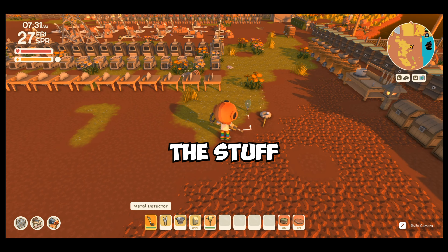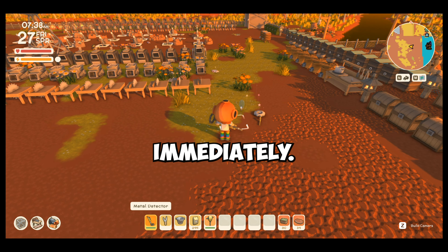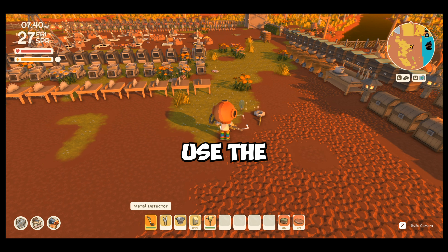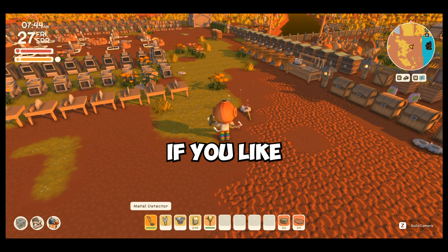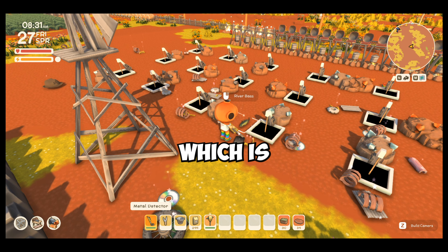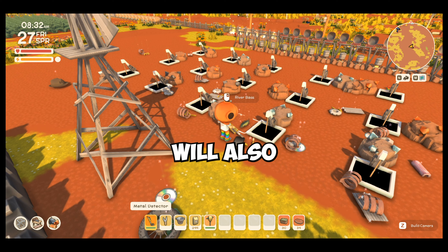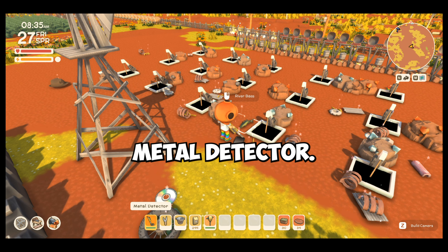So you can see that all the stuff — the treasures — have shown onto the ground level once I have used the metal detector. Any items that have treasures buried within the tiles, within 30 tiles away from me, will be shown up immediately. You can even use the configuration files to set it up to use the shovels and to dig up the treasures manually if you like. Besides that, even the fish like the river bass which is under the tiles will also be shown and available for you to collect as loot once you have used the metal detector.